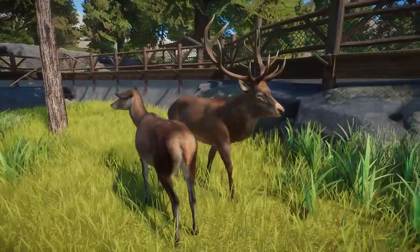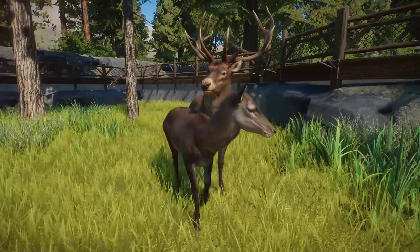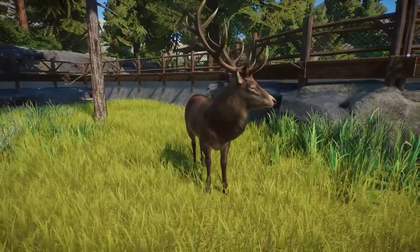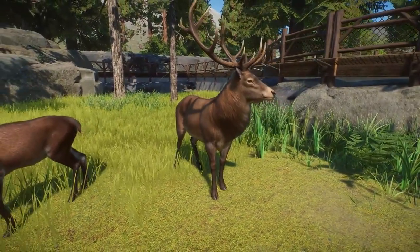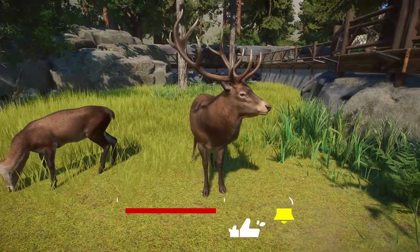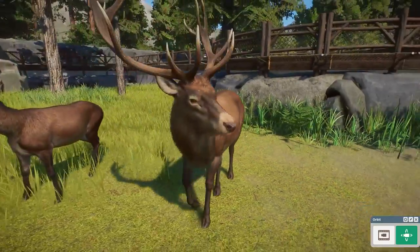Hey guys! Today we are talking all about update 1.11.2, the free anniversary update that just launched today, which brought us these beautiful red deer added into the game for free. Make sure you update your game so that these guys will appear. How gorgeous do they look? Obviously we have the buck here and a little doe over there. The racks on the buck's heads have so much detail and it looks absolutely amazing.